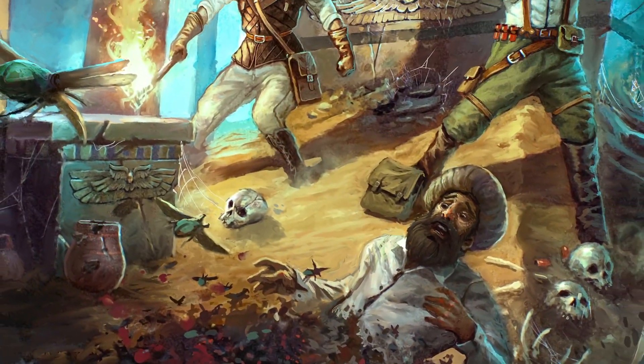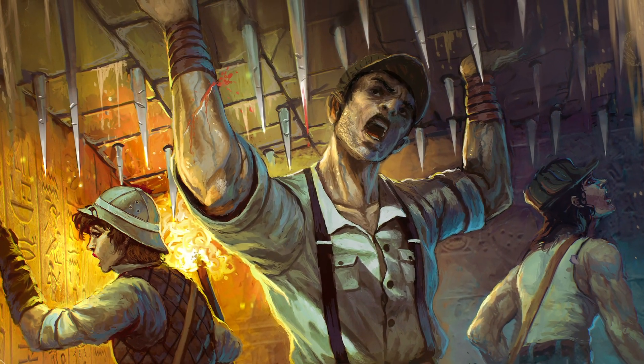With these new pulp adventure heroes exploring ancient tombs, we knew we had to add traps to the game. I think players are really going to love the new traps mechanic. It has all the excitement of a fight with enemies, but instead throws the heroes into a life-or-death race to solve a puzzle before the walls close in or the spiked ceiling crushes you.